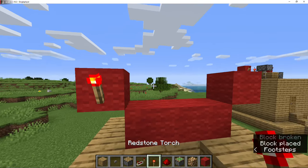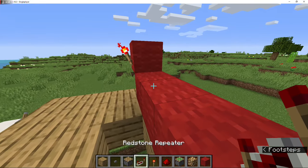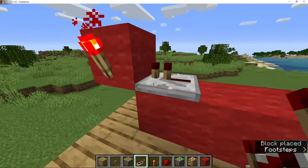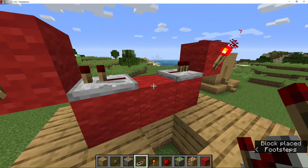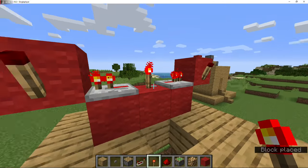You want to put a redstone torch on both sides, okay? And then you're going to want to put a repeater facing that way - no ticks - that way, no ticks, okay? And then you're going to want to put a torch right in the middle, so these turn off. Make sure they're turned off, guys.